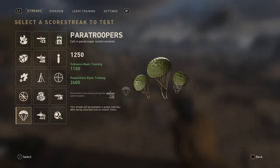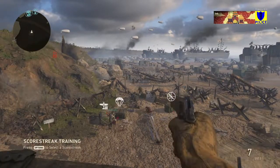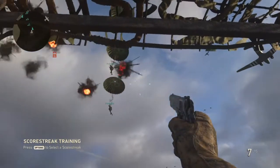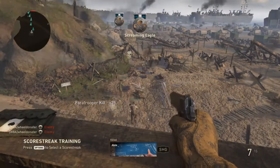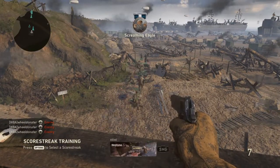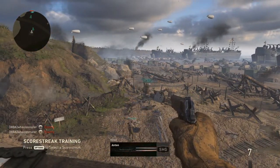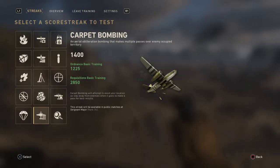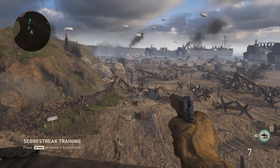Next up, we've got these paratroopers — quite interesting on multiplayer. You get a bunch of paratroopers deploying to the field. They basically get dropped in and then attack the enemy. We've got four friendlies dropping on the ground now, and they will go and get you kills. I'm getting multiple kills from these AI soldiers. It works quite well on multiplayer because you just get a ton of kills from these computer-generated players.